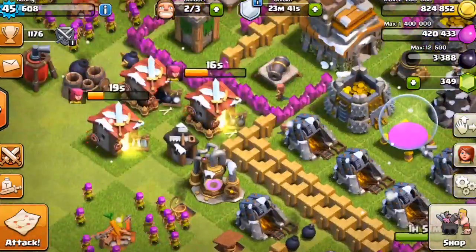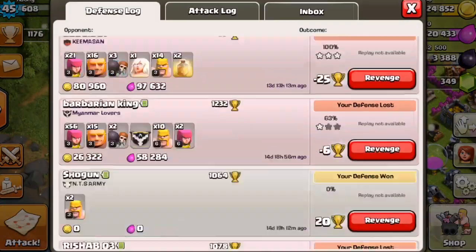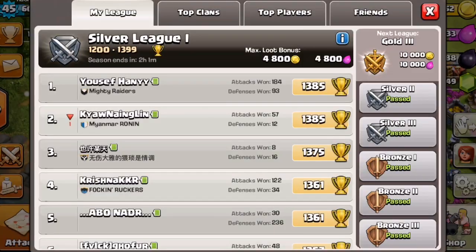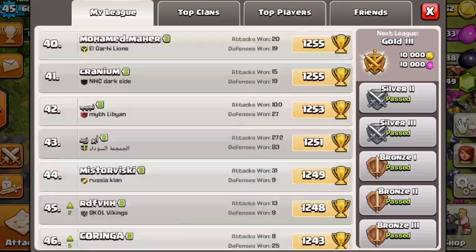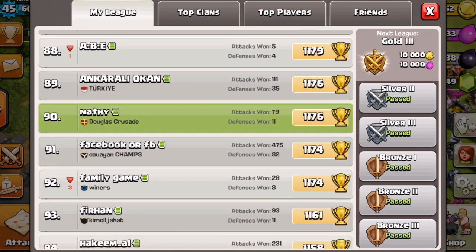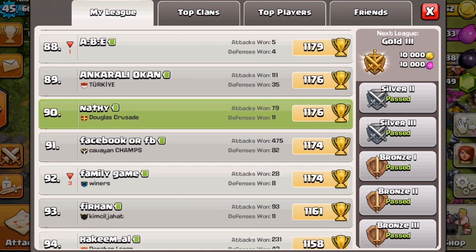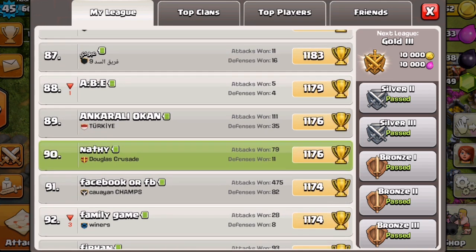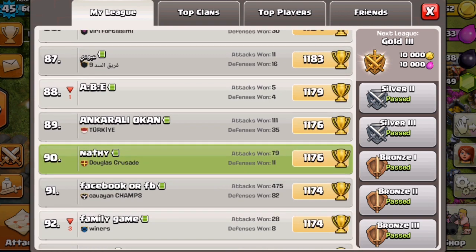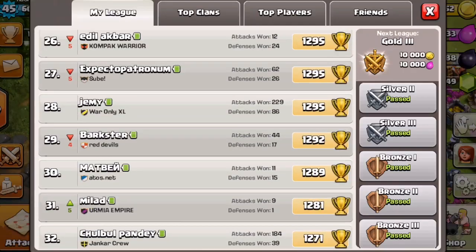I just wanted to show my bad base that my friend thought he was actually good at building. But as you can clearly tell, all of these losses — only two of them were wins. If we go to my leaderboards and scroll all the way down to the green, right there at 90th place. Attacks 179. In the next episode I'll go over how I won 79 attacks, and defenses won 11 — but I think three of those were from my old base that I just showed you.